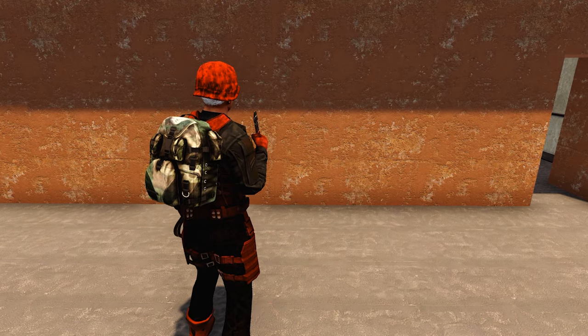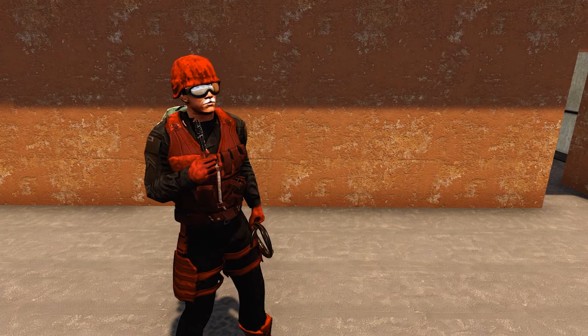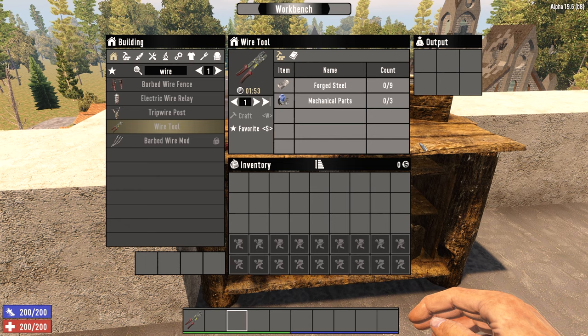That's all there is for powering, which is probably the most complicated part of electricity in 7 Days to Die. It will be very simple from here on out. Let's cover the next important part of electricity: wiring. To start wiring, you're going to need a wire tool. Wire tools can be crafted at the workbench for 9 forged steel and 3 mechanical parts, or you can loot them from hardware stores and tool crates.